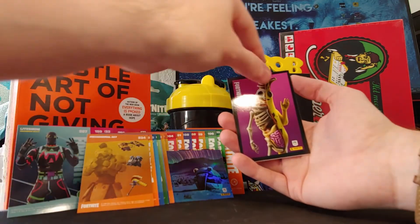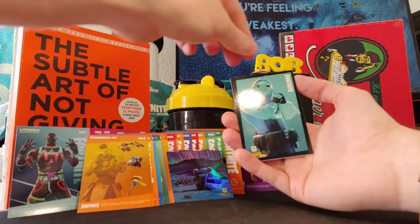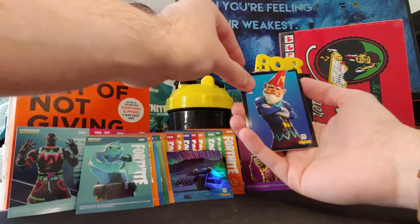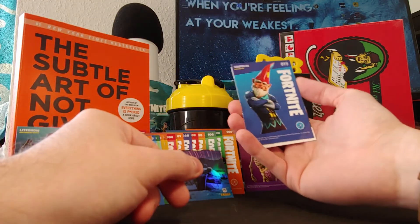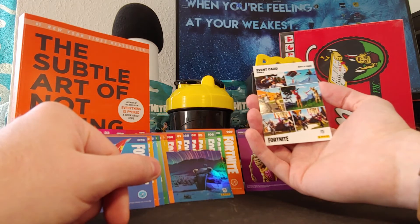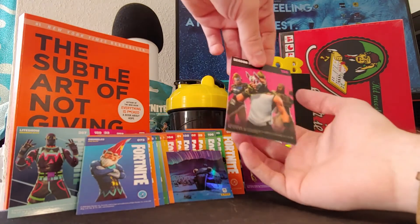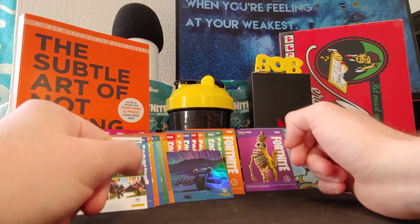We got Peely Epic Outfit — we already got that one. We got Slurp, Original Slurp — Ripley Slurp Outfit. That's a cool one, really cool one, let's go. And we got this one — it looks pretty clean, almost glows. It's Grimble's Rare Outfit. And we got the Event card — Battle Pass Season 5, some OG skins like Ragnarok, the Beach Girl, the Army Boy, and Drift. That's a pretty OG season. Nice. We got a lot of new cards in those 5 packs.